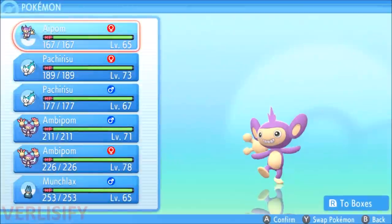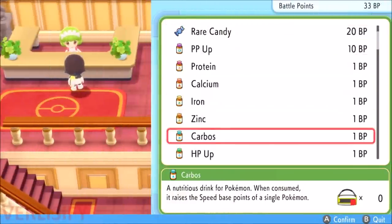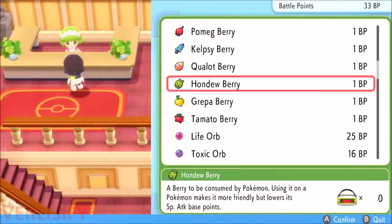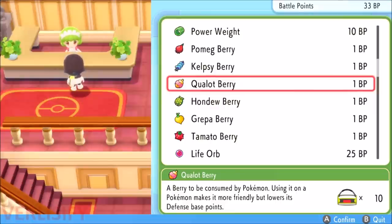You can also remove EVs by using berries. You can check which berries do what at the Battle Tower, or just look them up since they're well known. Pomeg berry, for example — using it on a Pokemon makes it more friendly but lowers hit point base points. Anything that lowers base points means it's lowering EVs, and it reduces them by 10.